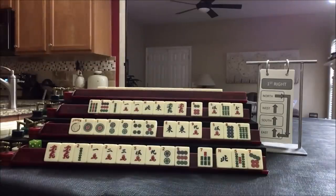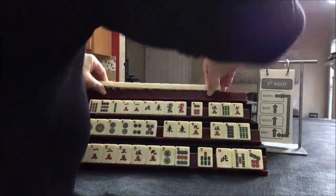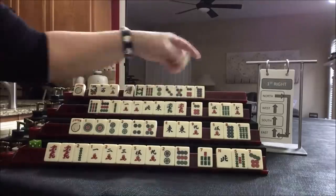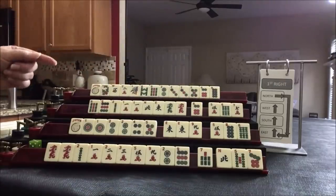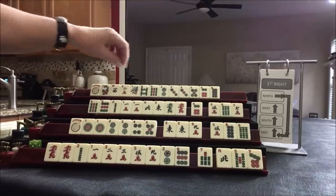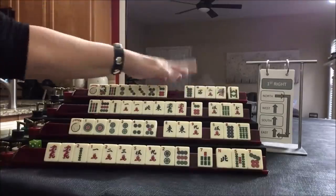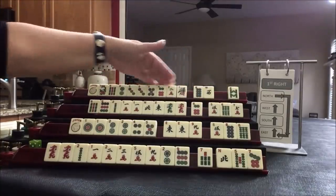Let's look and see what we can do for player North, also the fourth player. We have a multiple — a three. I'm thinking three, six, nine or consecutive run. So let's hold three, six, nine and consecutive run — one, two, three, four numbers in a range.